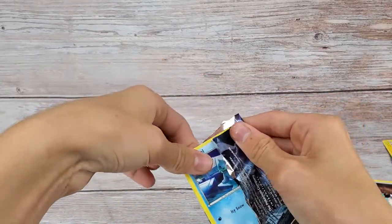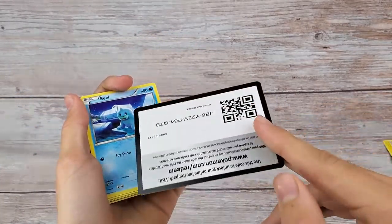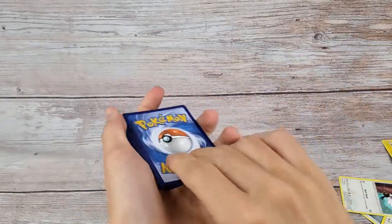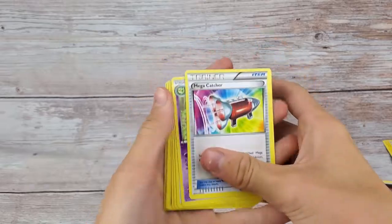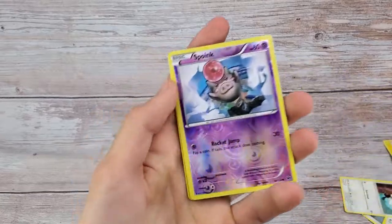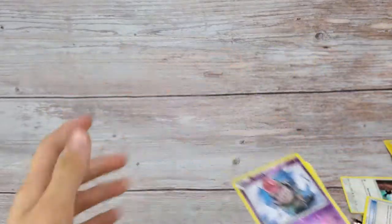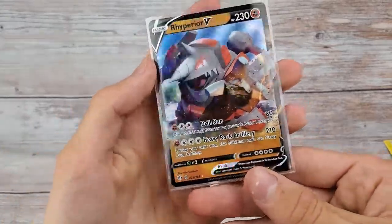Hopefully we get something better on the Fates Collide pack — X and Y. This one's completely different. I kind of messed this one up. We got a nice hollow and a Marowak — nothing good here. We pulled one card out of the five packs, which isn't the best pull rate we've had.